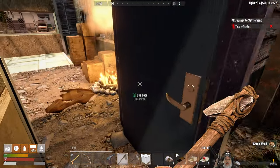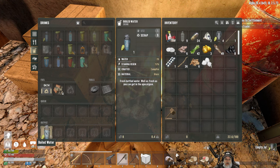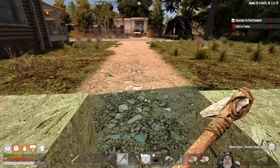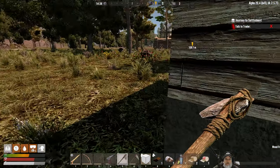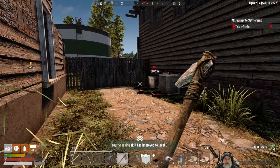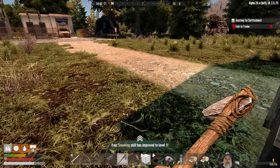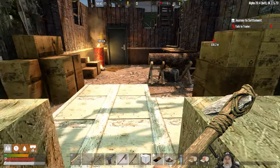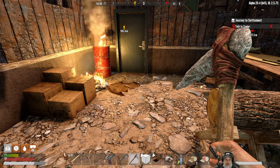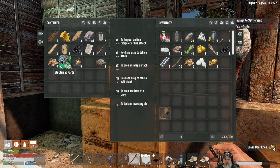Okay, that takes care of this outside part. We'll keep this last water on our toolbar for an emergency stamina thing. This outside is clear. I think our next order of business is to get some wood going so we can make some boards and start doing some repairing. It's about 2, almost 3 o'clock — we should probably run over to the trader, get the other stuff there, see if we can sell a couple things and maybe buy some canned food.